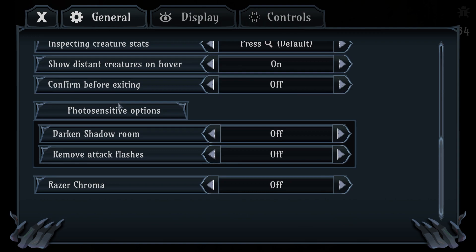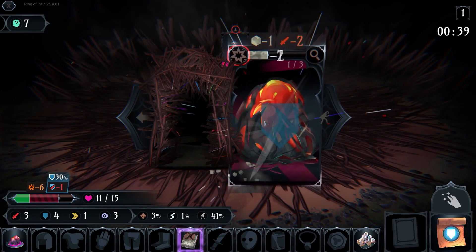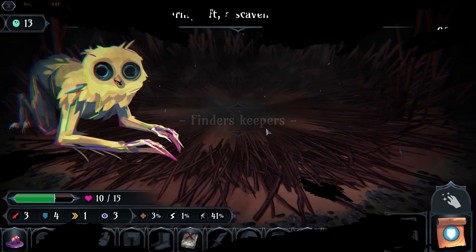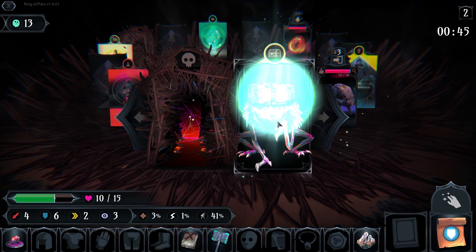I played this a lot. And remove attack flashes — that might be good for some people. Do I fight this guy? Yes. I was hoping Petrification specifically would prevent it from popping. Ooh, Icebreaker. Not the most useful, but it's a good stat stick for what I'm doing. So if you haven't seen Ring of Pain before...